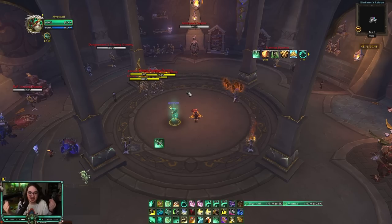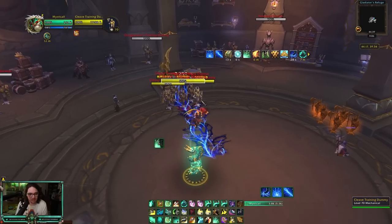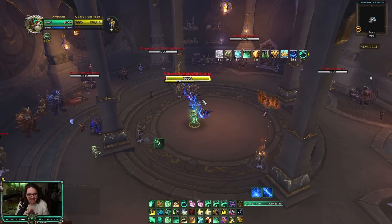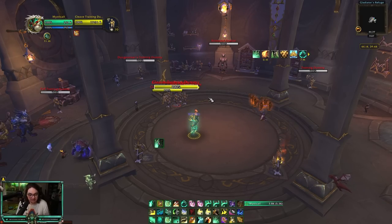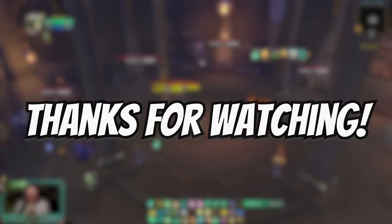For comps, you want to play with anyone that has lots of stuns to keep the target locked down in your Faeline Stomp. Great partners include Demo Warlocks, Rogues, Ferals, Warriors, Death Knights (chains of ice spam), and Demon Hunters. I wouldn't recommend running fist weaving in threes — mostly in twos, and specifically against casters. If you do play threes, look for partners with good sustained damage and stuns like Balance Druid, Death Knight, or Shadow Priest, but healing the right target becomes much harder.